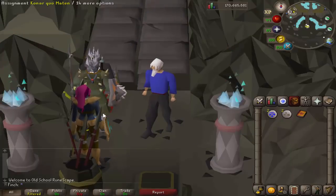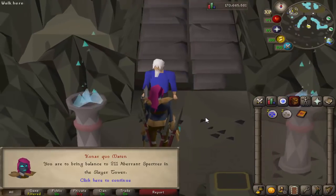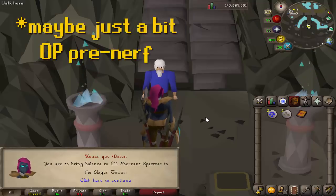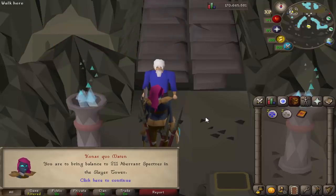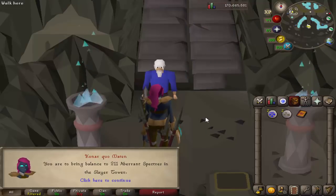I'm right next to Konar, the new Slayer Master. Gonna get an assignment and see what we get. Not exactly what I wanted, but there is the global drop table on all Konar tasks at the moment and it looks ridiculously overpowered. So who knows? I might be getting five magic seed drops. I've seen 200 ranahs noted as well. It'll probably get nerfed, so it'd be good to try and get something off these Konar tasks before it does.